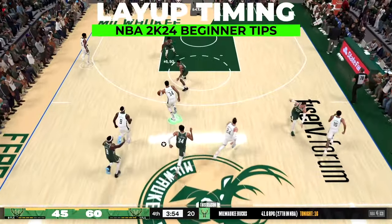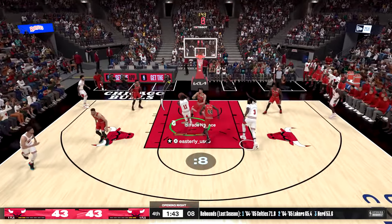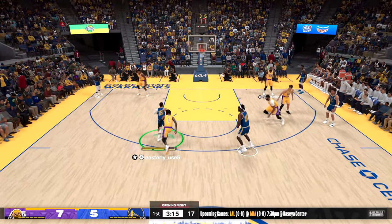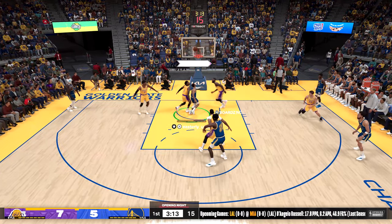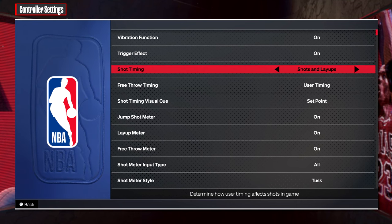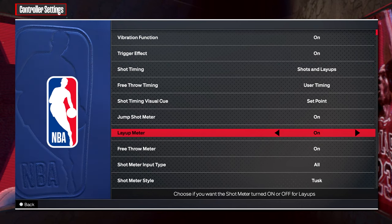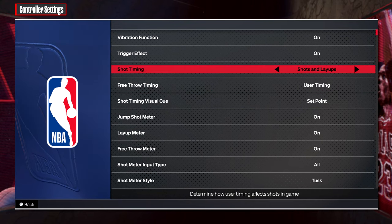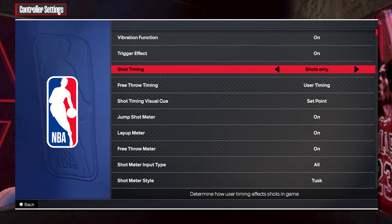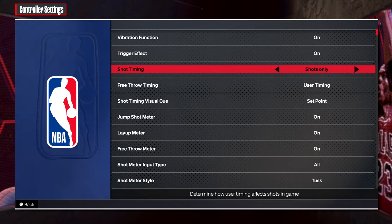In NBA 2K24, by default, if you want to make layups consistently you're going to have to deal with a shot meter that you must time to successfully make the shot, with the goal being landing inside your chosen color in whatever shot meter you selected. Whatever shooting meter you select for jump shots will be the same for layups, if you have your shot meter set to shots and layups and your layup meter on. Now if you find it too hard to time layups, just switch your shot timing to just shots, so when you go for a layup the game will judge your make percentage by how open you are, the skill and badges of the nearest defender, and the skill of the player you're using.